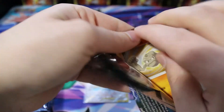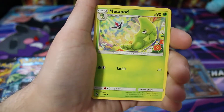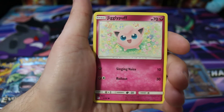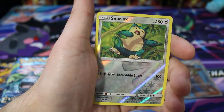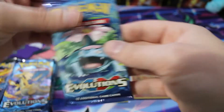Moving back into Hidden Fates — I am still shaking from that Charizard pull, that was amazing. I have a bunch of these Kanto Power Boxes and I just picked one at random, and this is the one we pulled from. Back to Hidden Fates: another Magmar, a trainer, Rockruff, a cute little Eevee, Jigglypuff, Koffing, Staryu, and a reverse Snorlax — Snorlax is one of my favorite Pokémon of all time. And a Bill's Analysis.